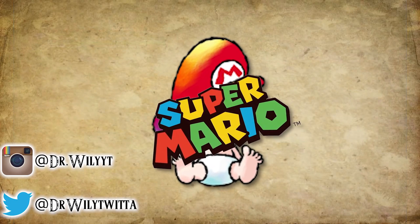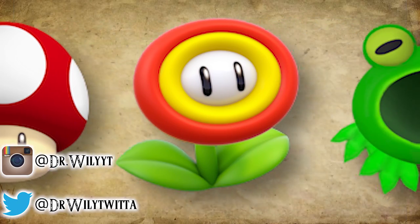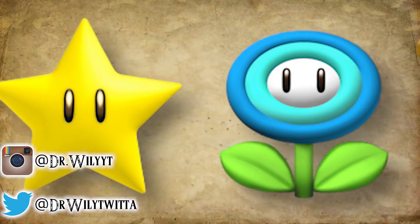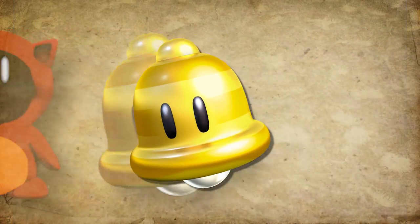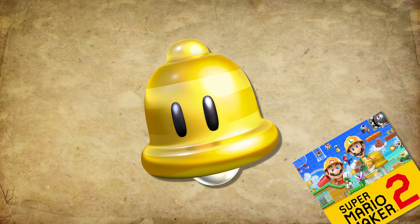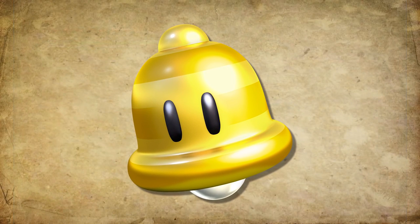As soon as the Super Mario series was born, power-ups played a role in it. Almost every title has them, except for Super Mario Odyssey and maybe some others. But aside from those, they are seen all the time. And one that was added quite recently was the Super Bell, which is even going to return in Super Mario Maker 2 in some interesting ways — for example, Meowser. But where does this power-up even come from?